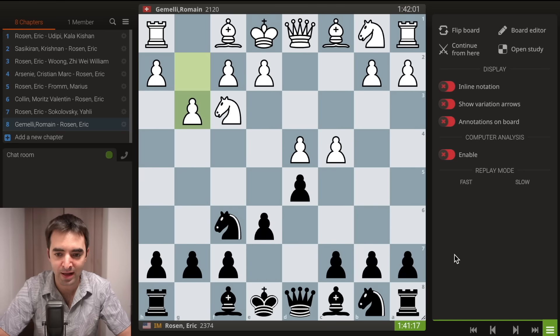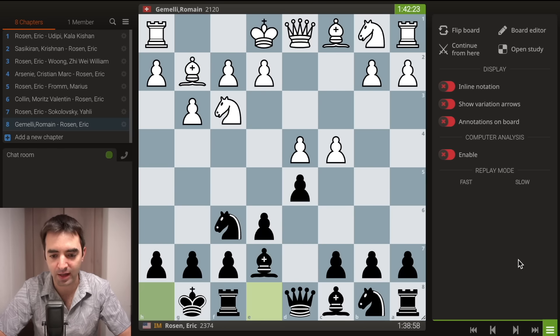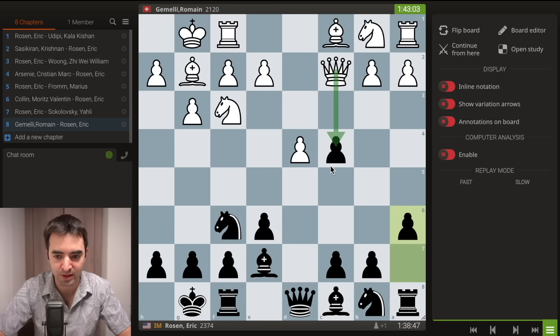So going back to this position, I decided to go into a different line. I started with Bishop to e7, he played Bg2, I castled, he castles, and then I take on c4. This is actually a more mainstream mainline. After the next few moves, he plays Qc2, I play a6, preparing to meet Qxc4 with pawn to b5. Then he plays pawn to a4.